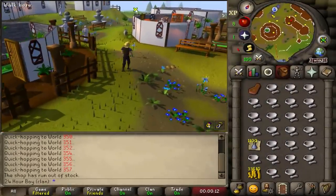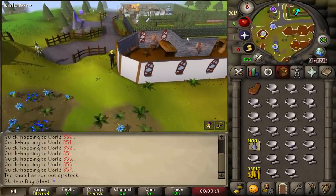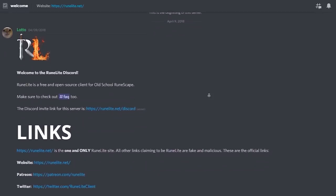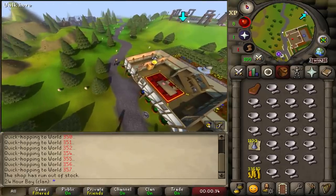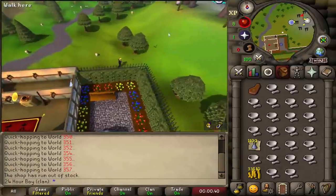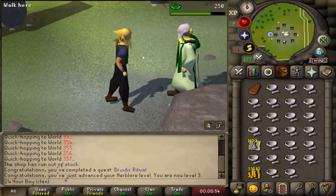If you're not using Runelite, make sure you go to runelite.net exactly as spelled, because there are people that make fake clients that'll steal your login information. If you want to be extra careful and you have a Discord, join the Runelite Discord and go through the link there — that's the safest way, because this is RuneScape and people just want to hack, scam, and ruin your account.